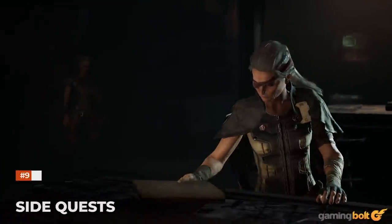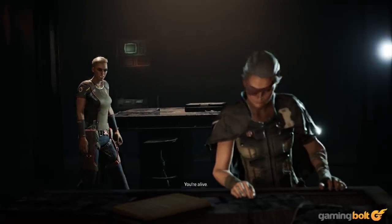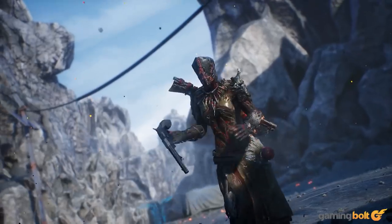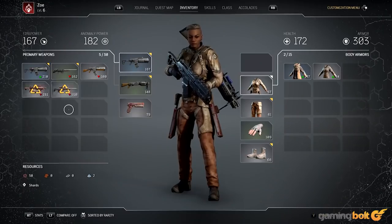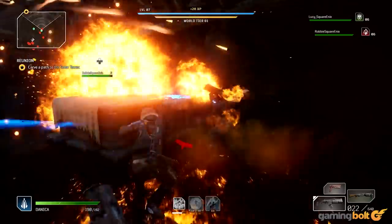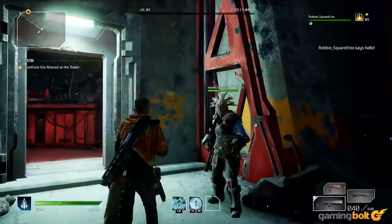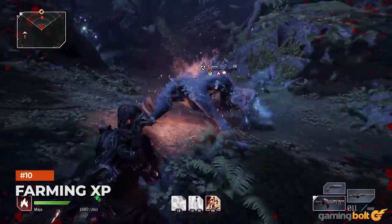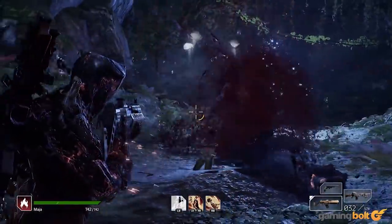Side quests: don't ignore the side quests. It's pretty generic advice, but seriously in Outriders, don't ignore them. You'll always be on the lookout for legendary tier loot, and the best way to earn legendary loot is through side quests. Unless you're here just for the story, ignoring side quests is really not the smart thing to do — seek them out whenever you can and take them on as soon as you find them.